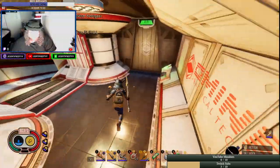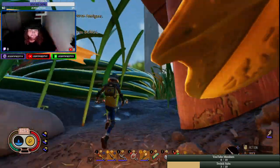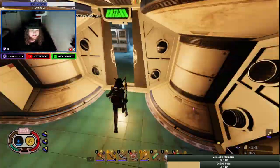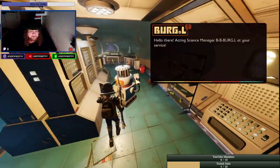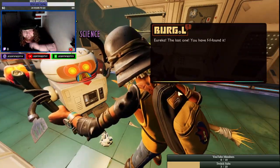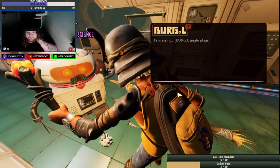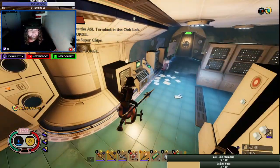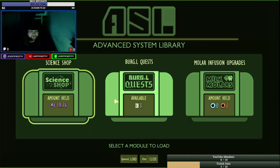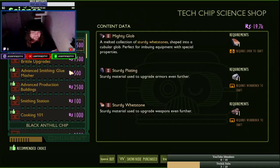One last test and I'll be out of here. Meet y'all at the tree. Back in the lab — first thing, we're gonna find Burgle. There he is. Give him the super chip. That's the last super chip you need. Now you should have everything.